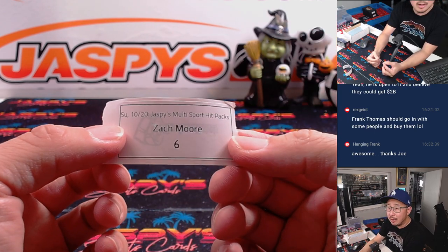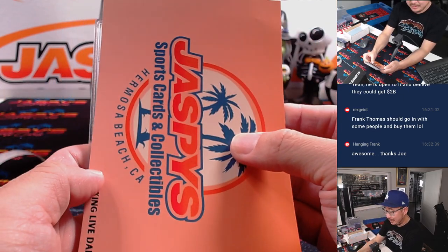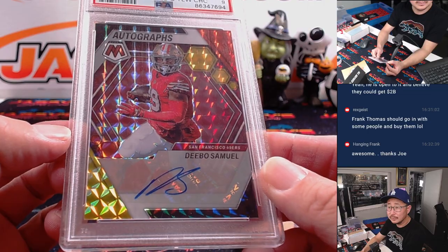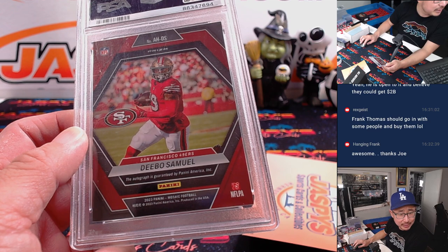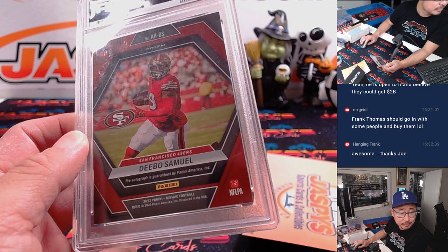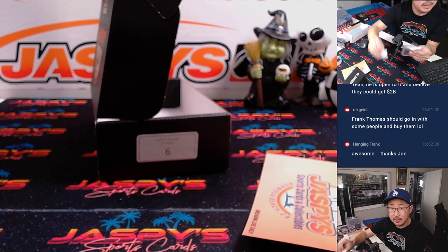Zach Moore, Pack 6. Zach M is going to get a Debo Samuel — PSA 9, 2023 Mosaic, Debo Samuel. How did Debo do today? Debo is hurt — I don't see him on the receiving list or the rushing list. Either way, let's hope he stays healthy the rest of the season. There you go, Zach M.